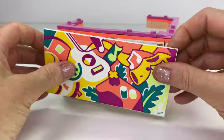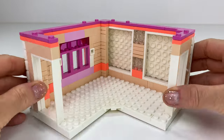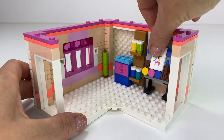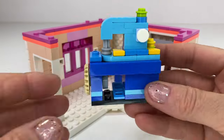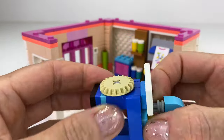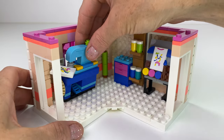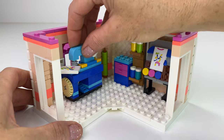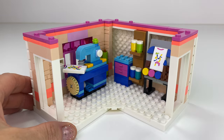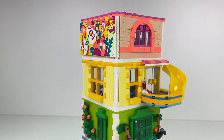I do really like that each level has a different style of window — so different build techniques. This level is where you do all your painting and creative design. There's a t-shirt there — and check out this sewing machine. Mine works okay, though you can't really see it going up and down when you pop the little t-shirt there. I think that's such a cool design of that sewing machine — great little area. Let's see what it looks like on top here.